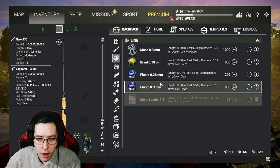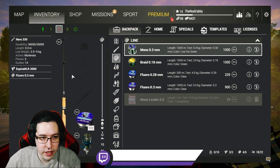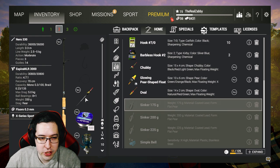We just need some line to match it. I had some fluoro in my backpack — this is 5.5 kilogram test fluoro. I'm going to equip it. It is a little bit stronger than our rod and reel, but I think it's going to be just fine for what we're going to use it for. Also in the last video we unlocked the X-Series Sport — we're going to use that.